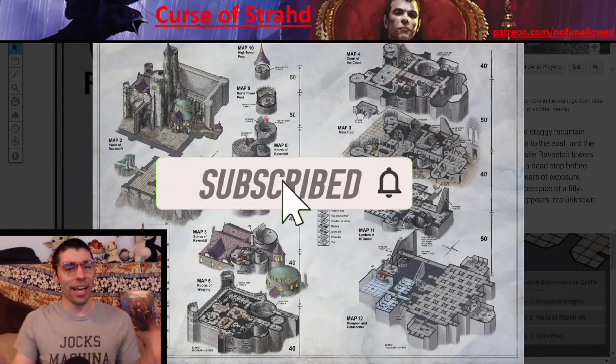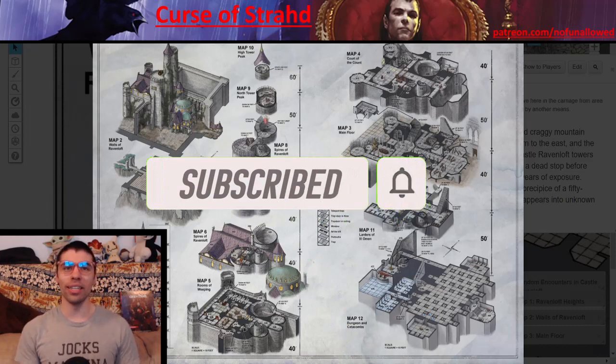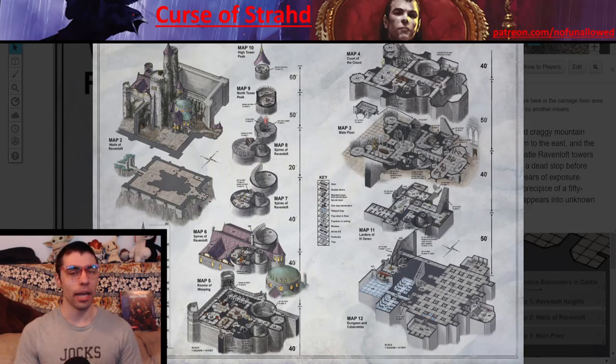Here is Castle Ravenloft in all of its immense glory. This beautiful isometric map really makes this place come to life. This is reminiscent of the I-6 series — Castle Ravenloft — this towering, immense location with very large twists and turns. People got confused and didn't understand where to go, and that was what it was designed for. It's a labyrinthian design. And thankfully, because of the modern age, we have incredible keys and guides so DMs no longer get lost — though it does require a little bit of homework.